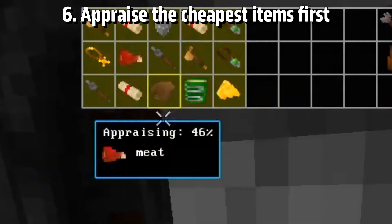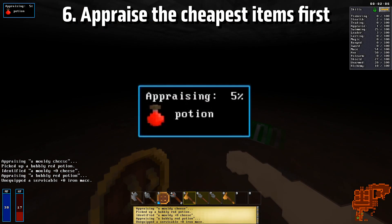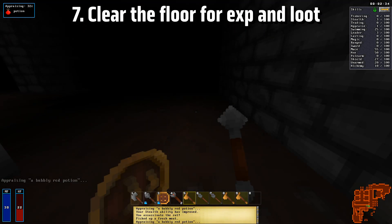The speed at which you can appraise an item depends on its gold value. Try to appraise the cheaper items in your inventory first in order to identify a bunch of unidentified items faster.